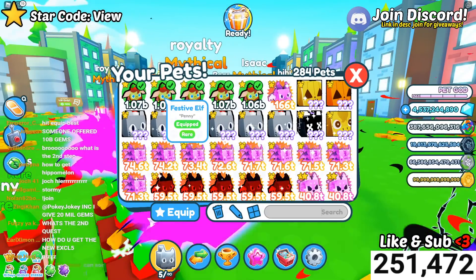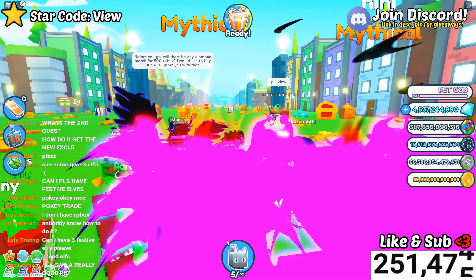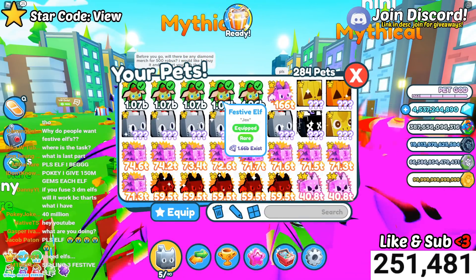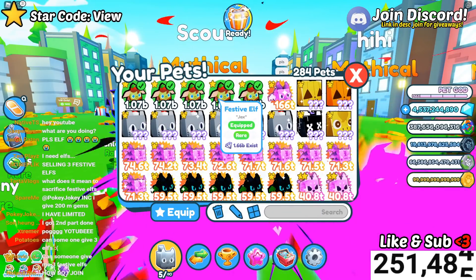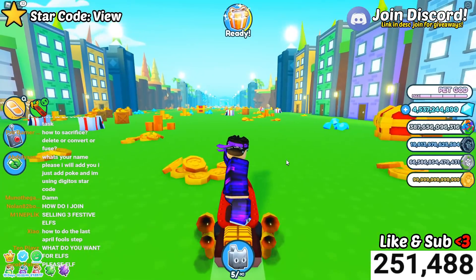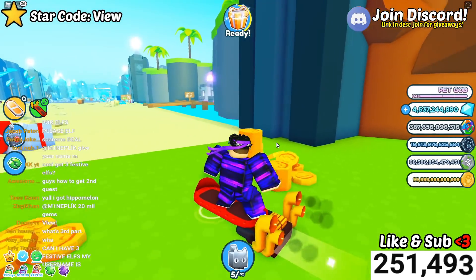The problem is the festive elf is a limited time pet, so you can't hatch it anymore. You'll need to find somebody with this pet. If we check in settings — there are 1.6 billion of these pets in the game, so you shouldn't have any problem finding them. Get three of them through trading, then head over to the fuse machine. Don't use the rainbow and gold machine — that doesn't work. You need to sacrifice them in the fuse machine.